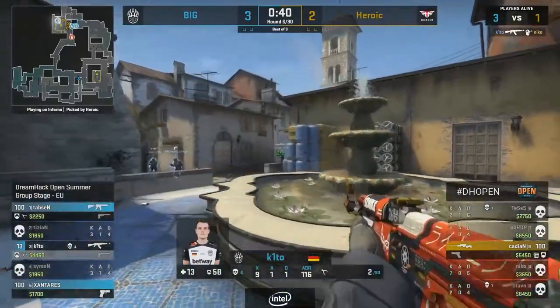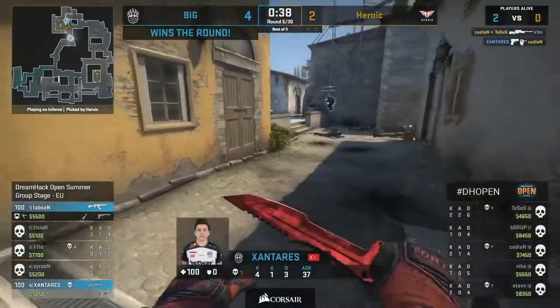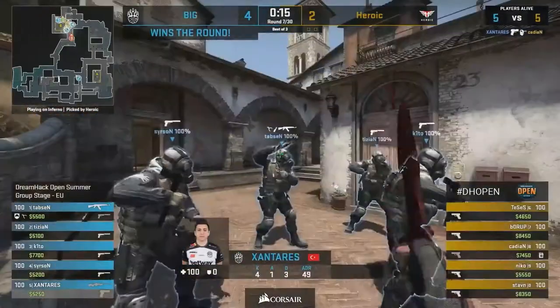Just has to try and buy some time. Niko's already made the cross and he hits the headshot again. This is a ridiculous round from Keto. Only one man standing, looking for the ace, but he runs out of bullets. It doesn't matter — Zontarez is there to clean things up. Keto is a monster.